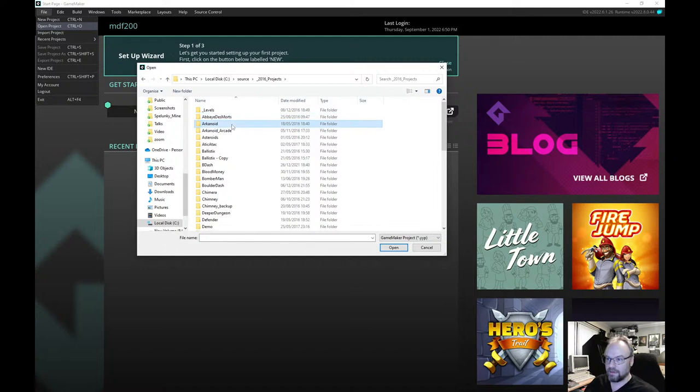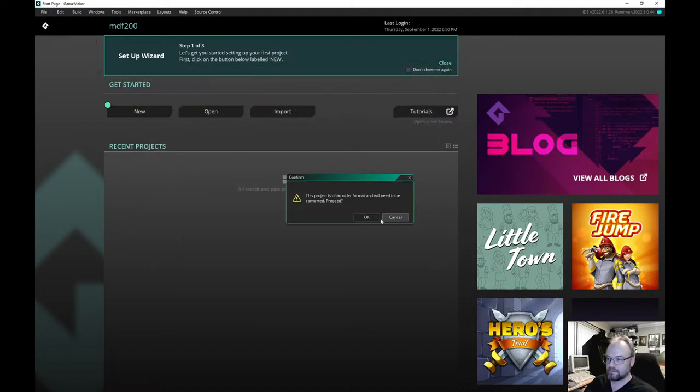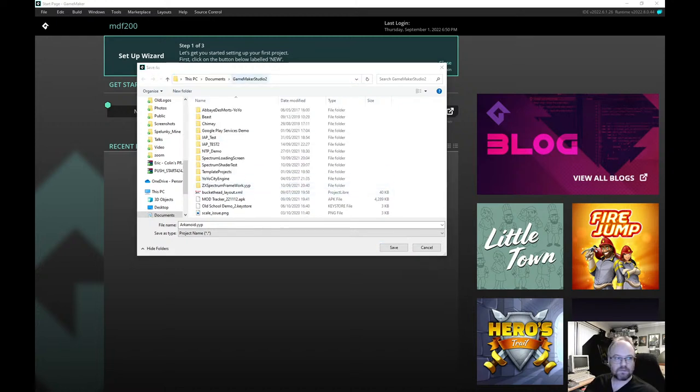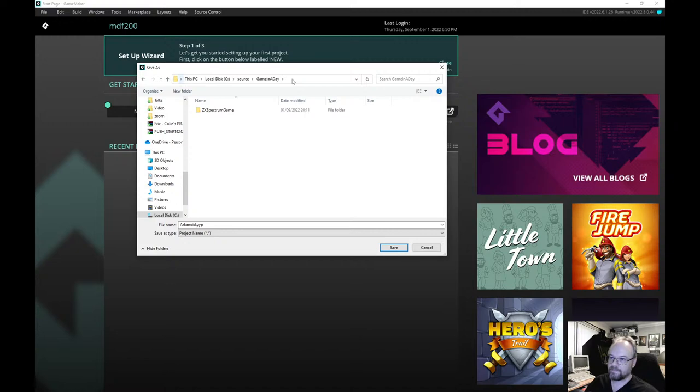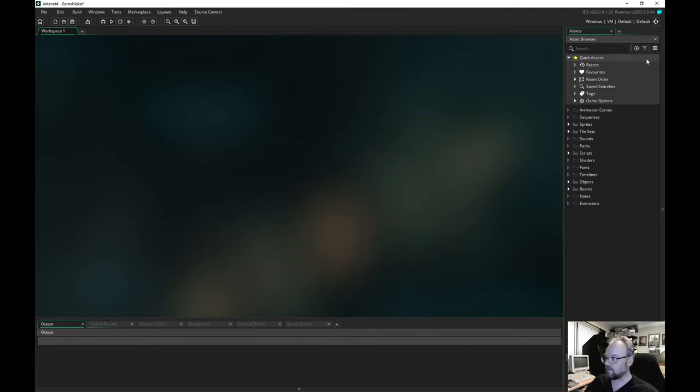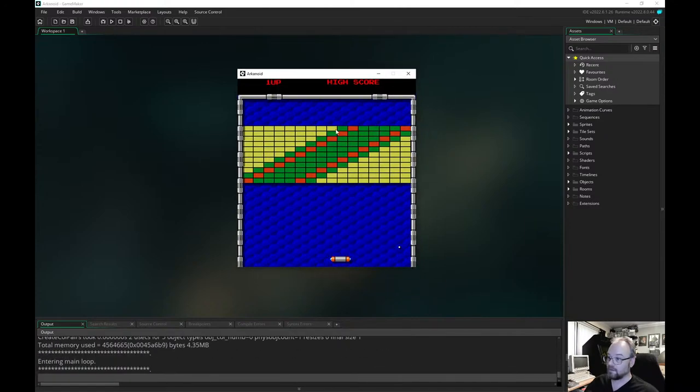That's not one of mine. Arkanoid — I think that's one of mine, and they are very old. What's this one? Arkanoid. So this one actually ended up being a demo in GameMaker. I don't know if it's still there actually, it might have gone by now. And you can right-click to fire more balls. Yay!